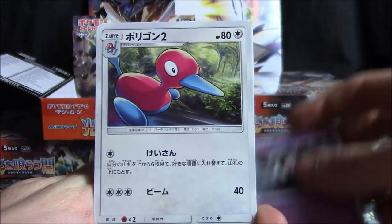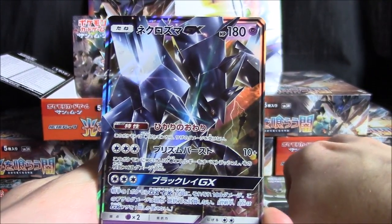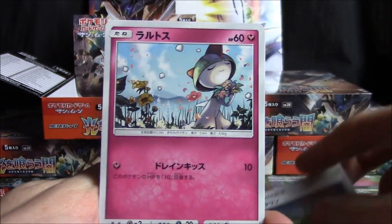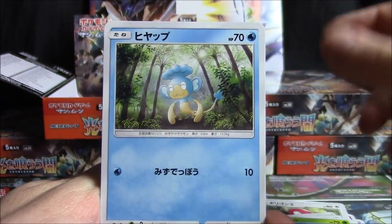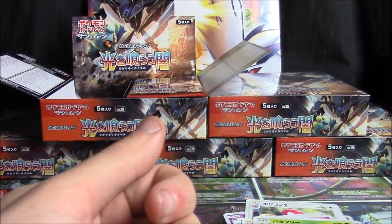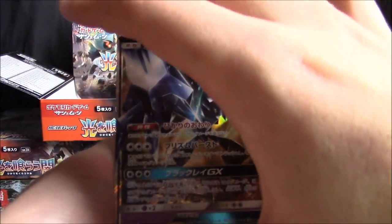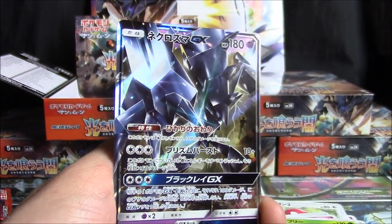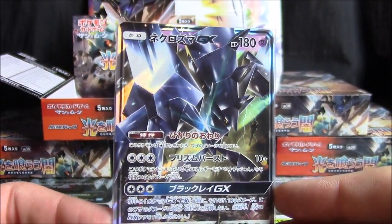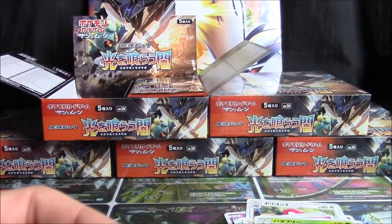Simipour, Doublade, Porygon 2, ooh — Necrozma GX, awesome, haven't pulled a ton of those — Pokétown, Ralts, Wimpod, Panpour, Electros, and Butterfree. First GX of the opening and it's a good one! Really hoping I can pull the full art of this card in today's opening.